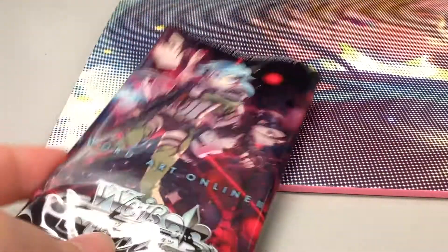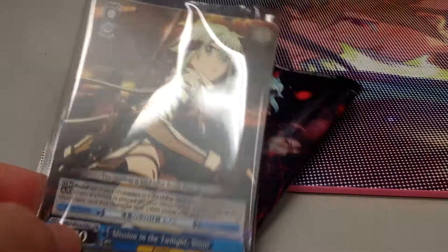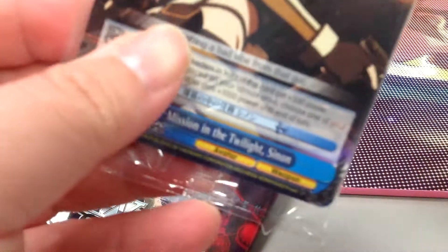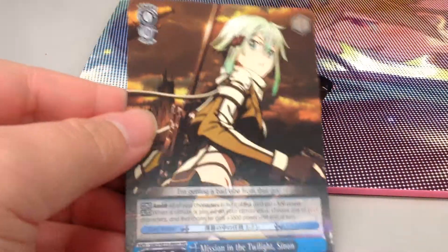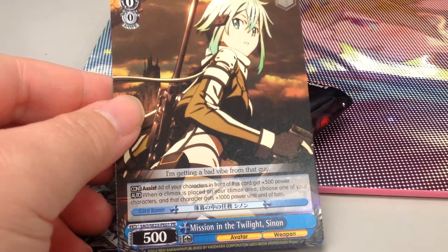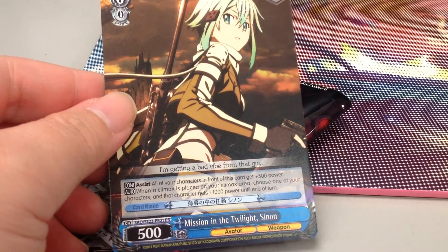I've got this one pack here and I've also got this. This is the EPR card that's inside it. Let me take it out quickly. It's a level zero Sinon. It's basically an assist card.